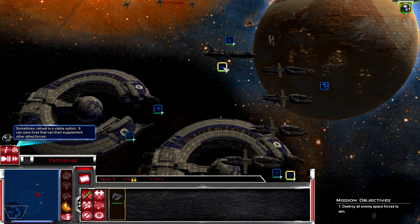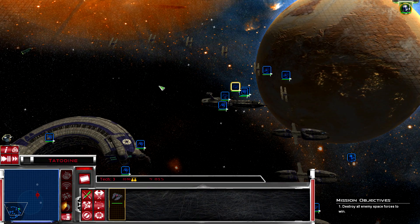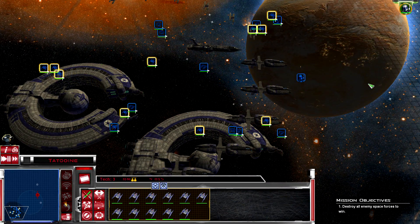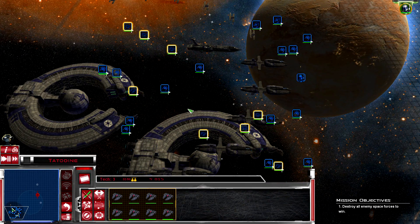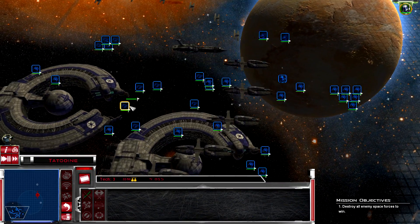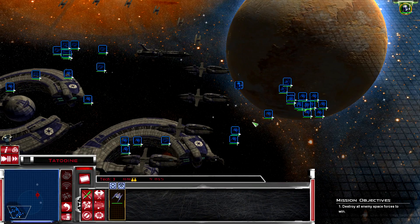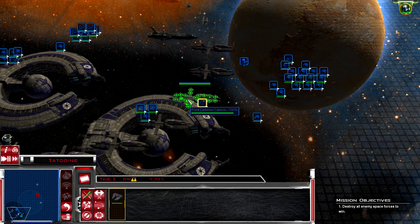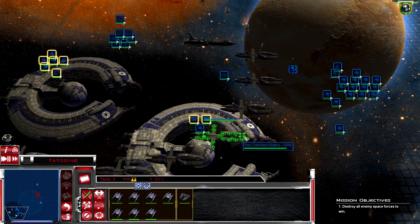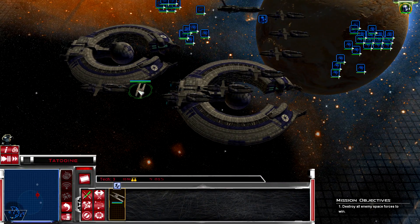Now is the time to strike the Republic where they least expect it. Trying to split up bombers from fighters - usually easier said than done. There are some fighters, and bombers still rolling out. Oh my god, the fighters are still rolling out. More fighters over here - let's get them into the giant fighter group. I kind of want to keep Jango in reserve; I don't want him to get killed. So much stuff - capital ships everywhere.